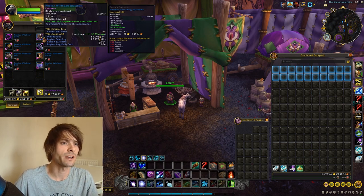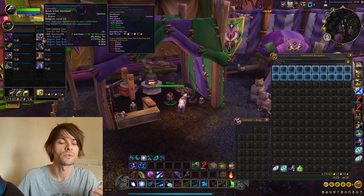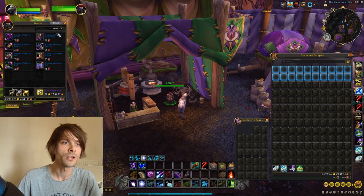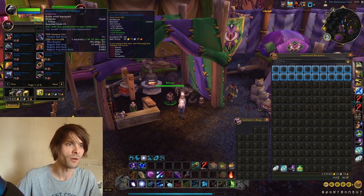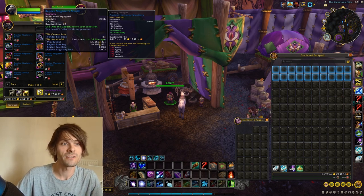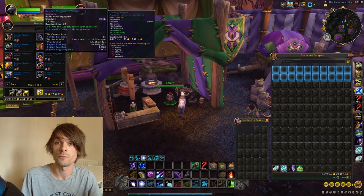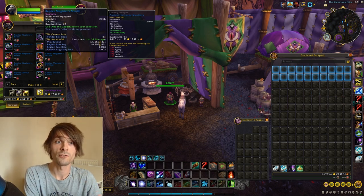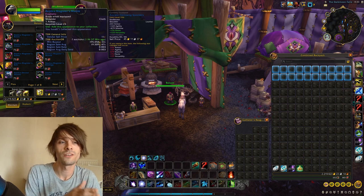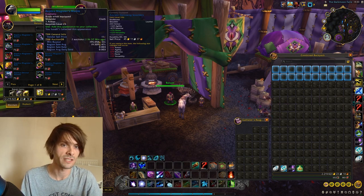The region sale average is around 27,975 gold — pretty good for long-term transmog cosmetic selling. You can search by all and find the highest ticket item for you. There's a cloth shoulder piece at 75 tickets, and after roughly 7,000 gold spent on Dark Moon turn-ins, that piece is worth around 195,000 gold on my server, or a region sell average of 19,000 gold — still a solid profit.